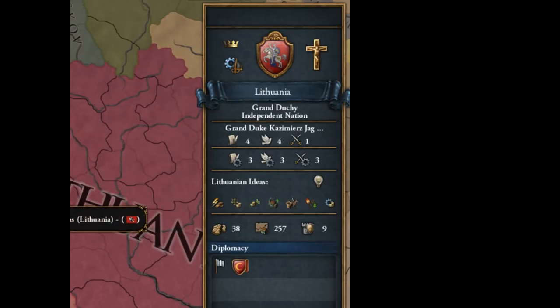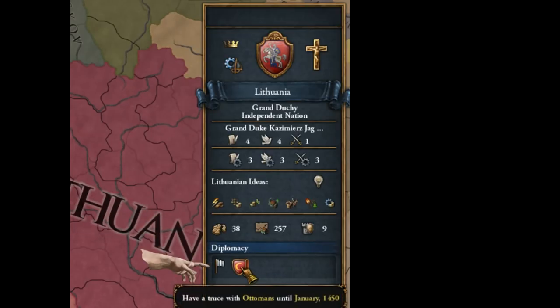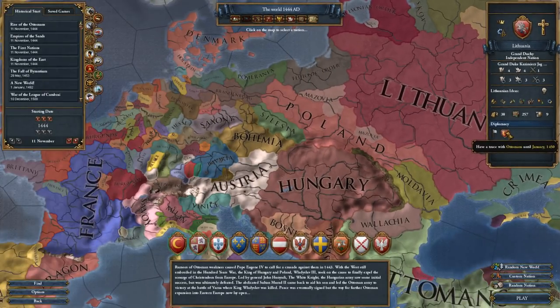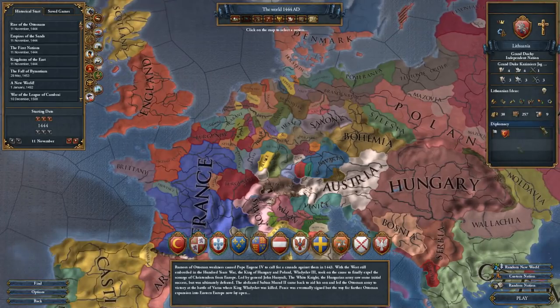Lithuania will have a lot of building up to do. And since we're already at Lithuania, this window is helpful because it shows us what kind of outstanding diplomatic treaties the country has. For example, they currently have a truce with the Ottomans, and it shows you when that truce is going to end. This means they cannot attack the Ottomans without suffering serious repercussions, like other nations looking down on them for just attacking and breaking treaties. And that's about it for that window.